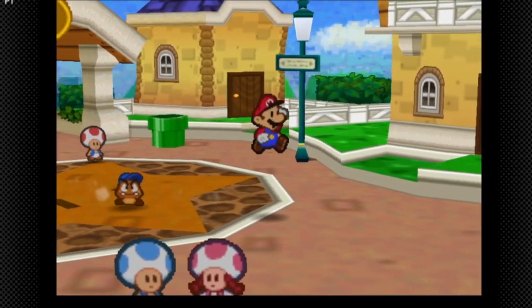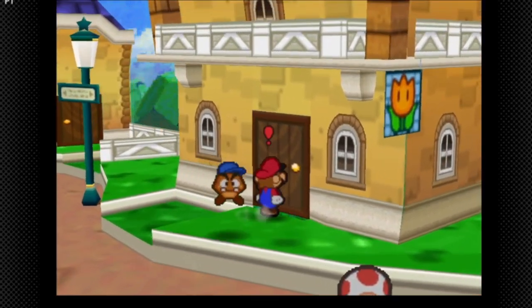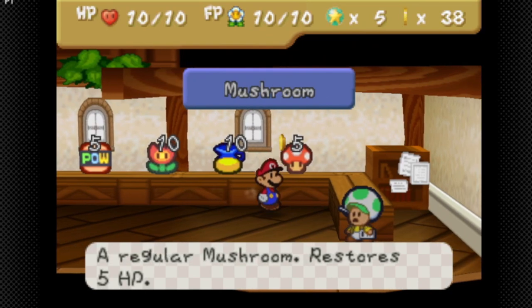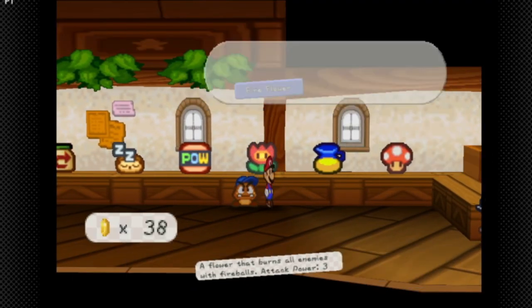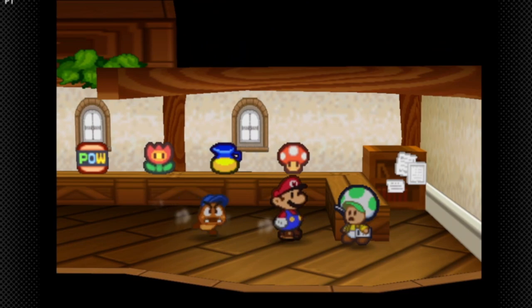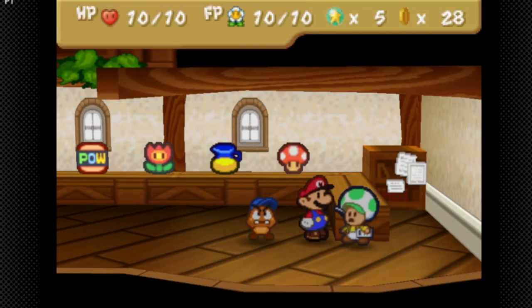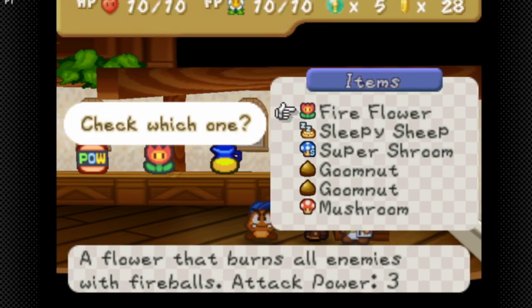This is the first of the shops. I'm going to buy a Fire Flower because I have a feeling we'll need one later. And if we talk to this guy, we can check items — so I'm going to check a couple of Goomb Nuts because I know we're going to need them.